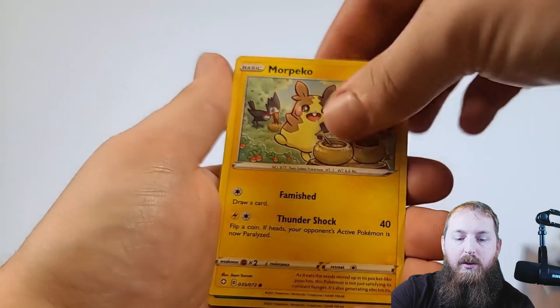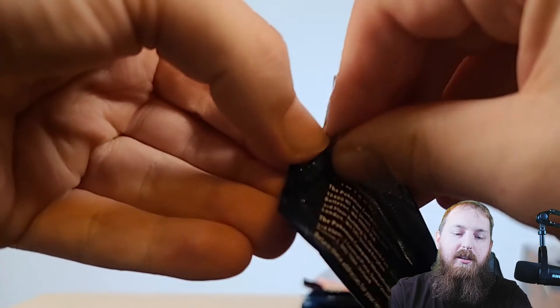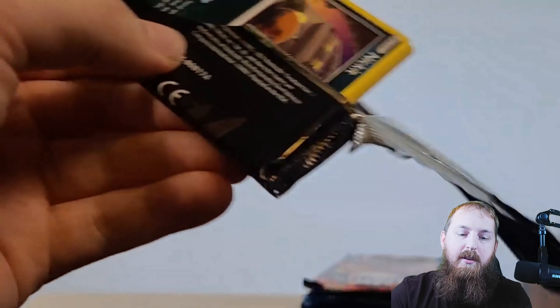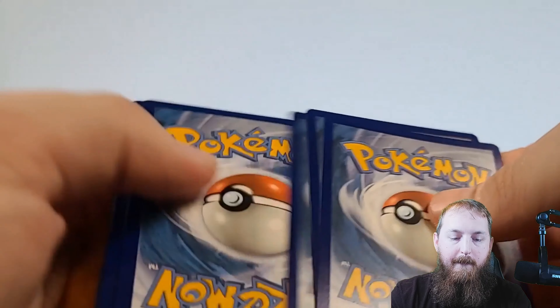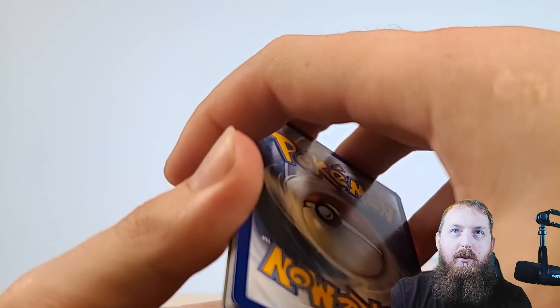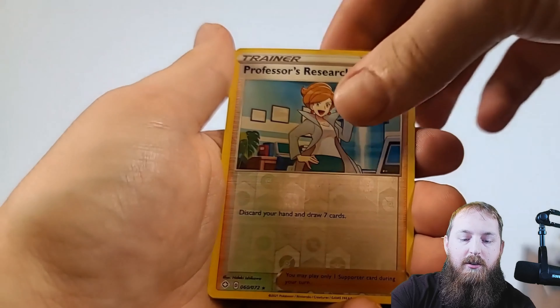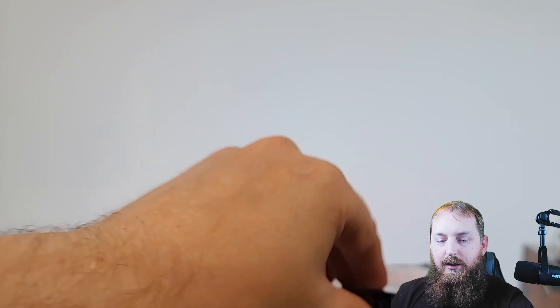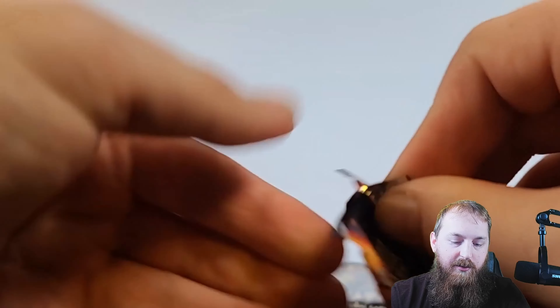Water energy, Gym Trainer, Tau, Floatzel, Spinarak, Koffing, Gossifleur, Snom, Koffing, reverse Boss's Orders, and a Ditto V. How many of you guys got a shiny Ditto in Pokemon Go? What's your favorite shiny you've received? I've always been keen on Growlithe and Arcanine — can't wait till they put the Legends of Arceus Growlithe in the game. Psychic Energy, Tau, Odish, Luxio, Yanma, Koffing, Morpeko, Horsea, Spinarak, reverse Rotom, and Yanmega.